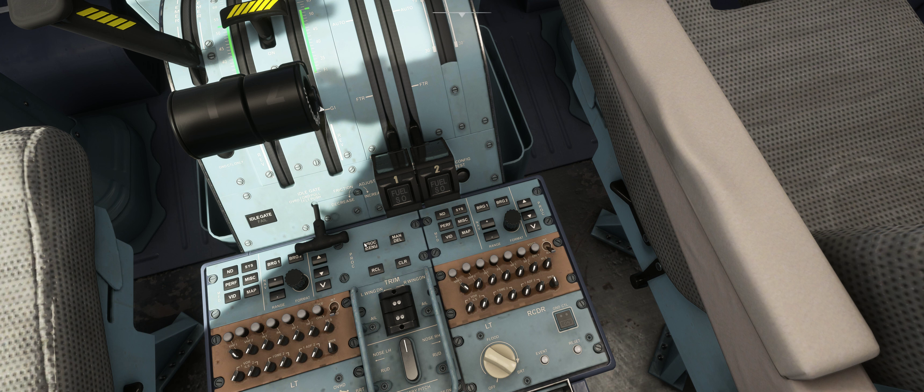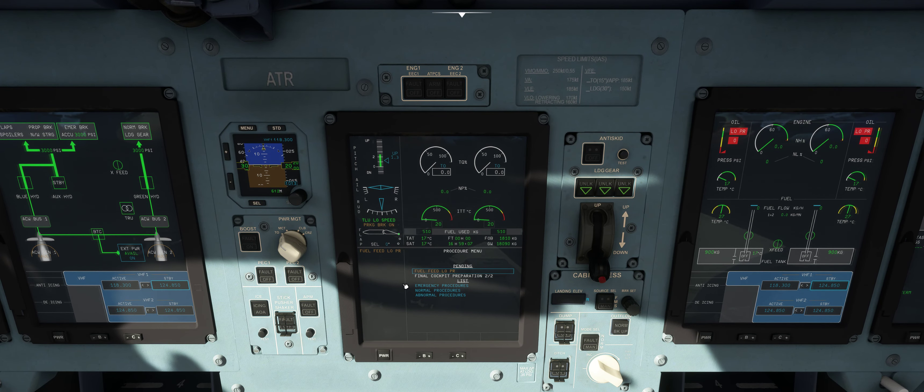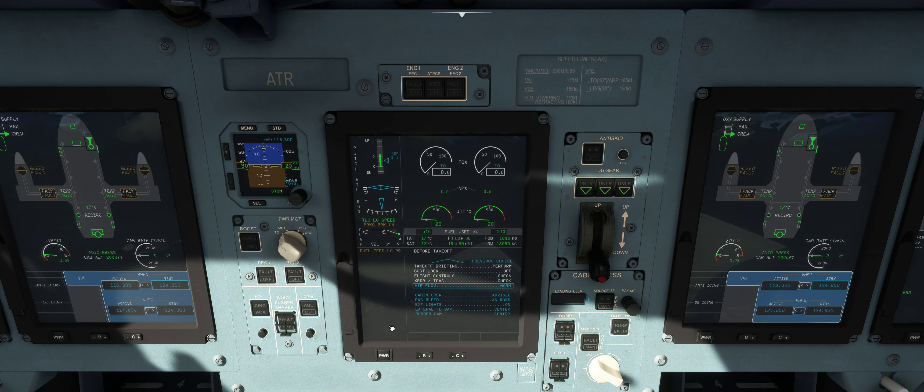Let's go into the center display — this is really cool. For the checklist, you have the scroller, up and down, and the validate button on the menu. But there are also click spots on the display itself. On the left side it's basically up, down, and validate. So down would navigate it — yeah, there we go. Let's go to Normal Procedures, validate — cockpit preparation, there we go. We've got all our checklists. Let's go to Before Takeoff checklist, for example. You can validate on here — takeoff briefing: performed; gust lock: off; flight controls: checked — waggle the joystick, there you go.